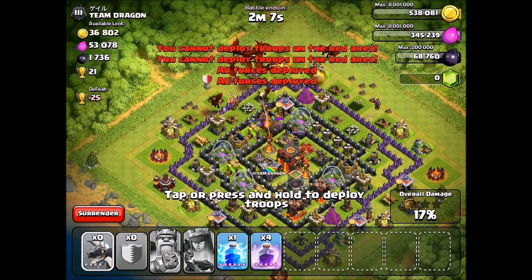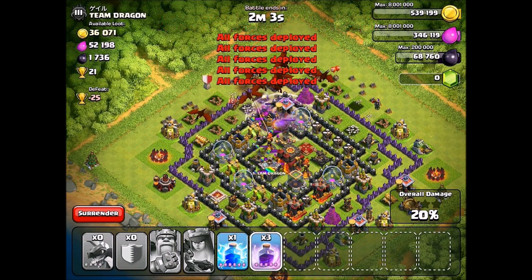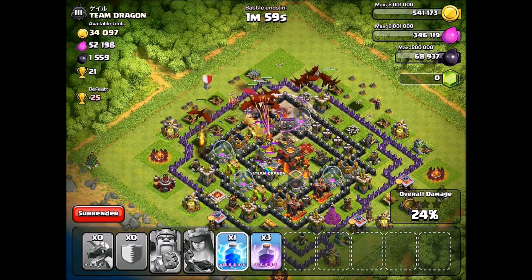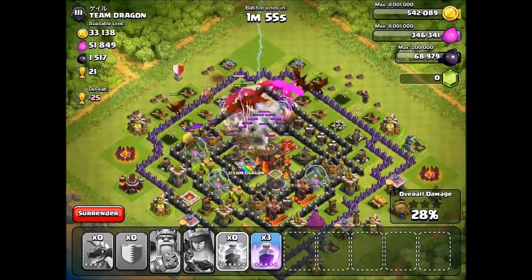I'm going to try to see if I can get my troops to go towards the center. Here comes a rage spell right now. Here come all his clan castle troops — I'm going to wait until they're all grouped up and put down a lightning spell. Those archers just keep coming, there's a lot of them.